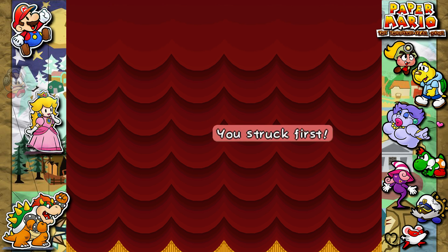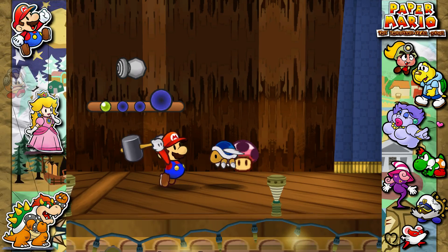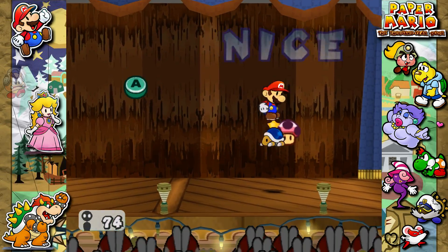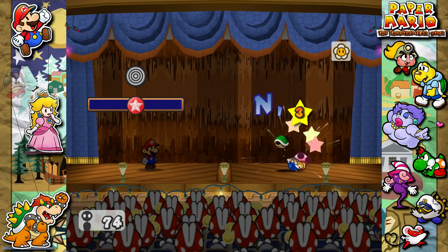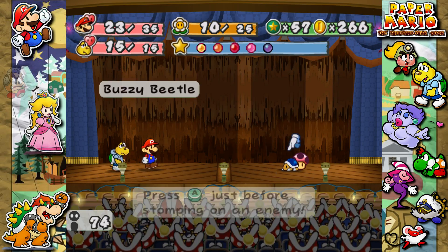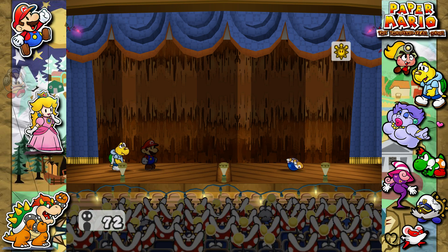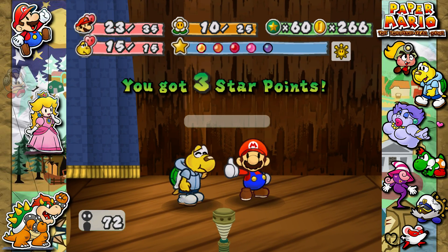Whoa! We have these enemies. Let's take care of them all. This guy has very, very high defense. So let's just jump on him to flip him over, and then hit him with a shadow. Oh, he can right himself already. I think he has like four defense when he's not flipped, and then zero defense when flipped.